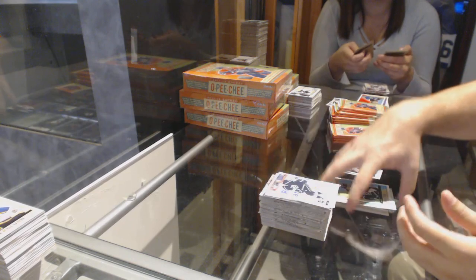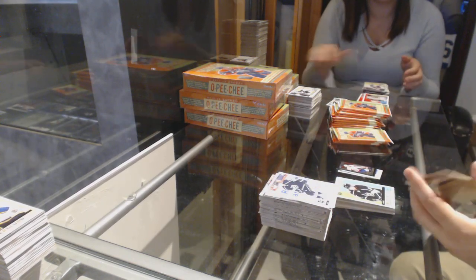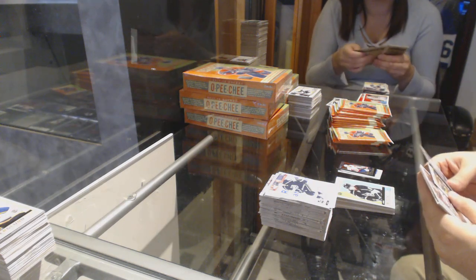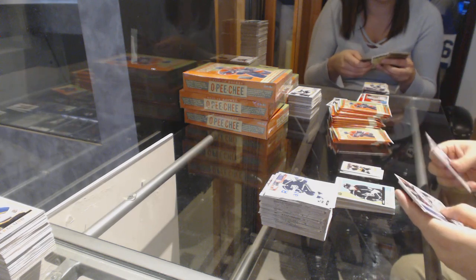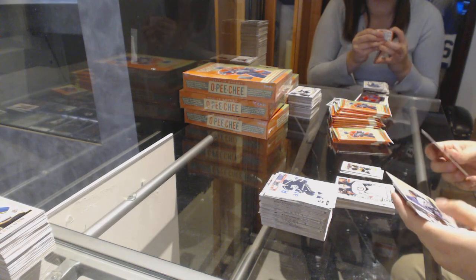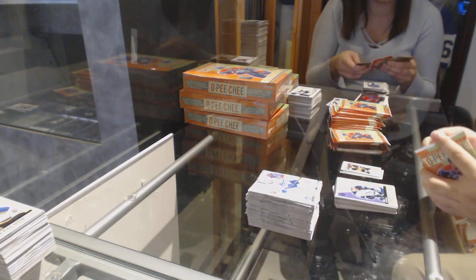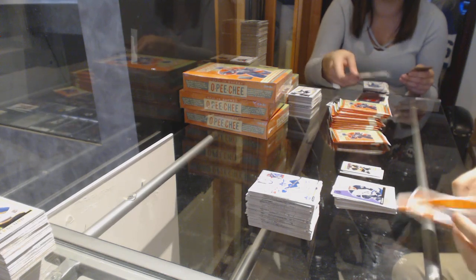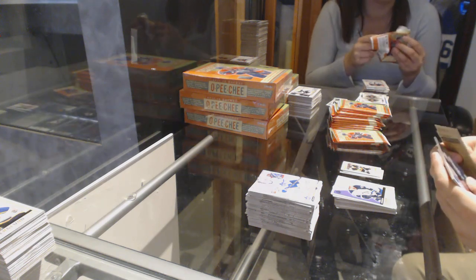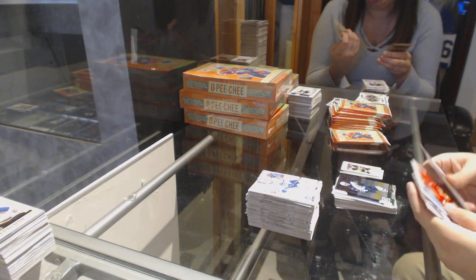Muzzin for the LA Kings Retro. Phil Kessel for the Pittsburgh Penguins Mini. Eric Comrie for the Winnipeg Jets Marky Rookie. Andrew Cop Retro for the Winnipeg Jets. Trouba numbered to 100 Rainbow Black for the Jets. Furland Retro for the Calgary Flames.